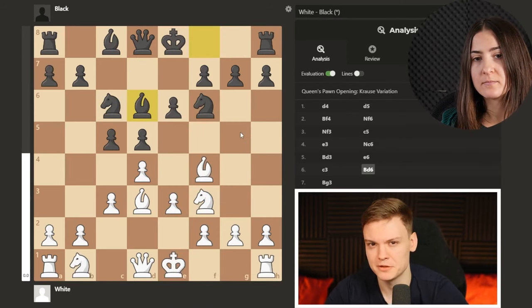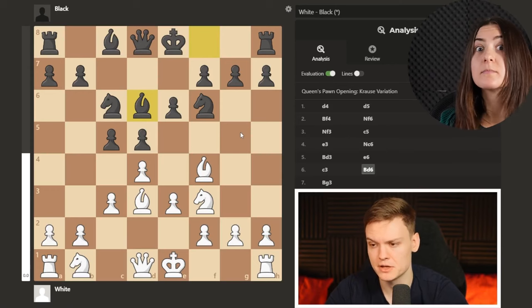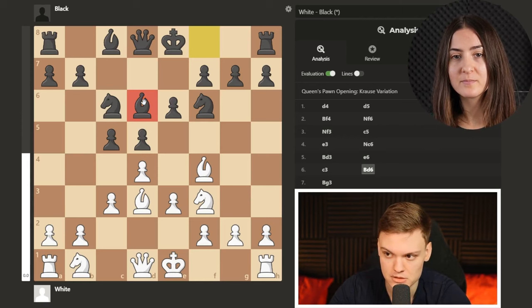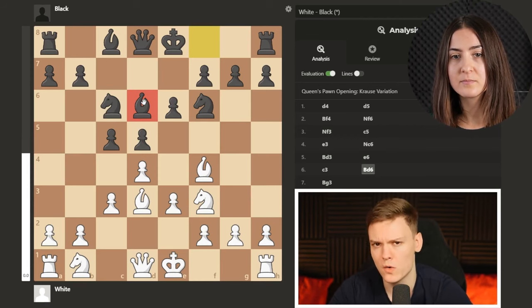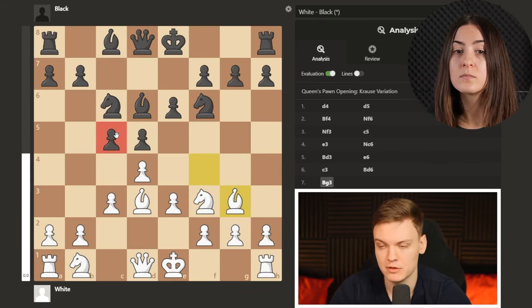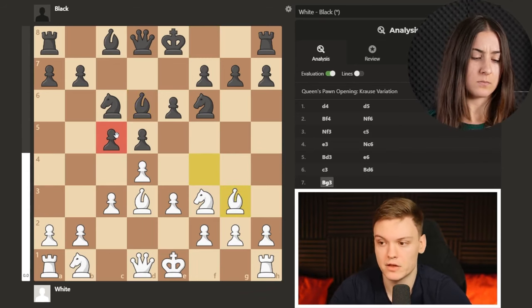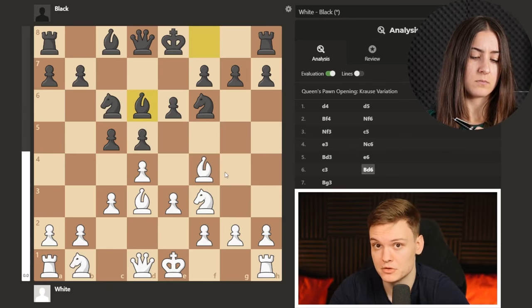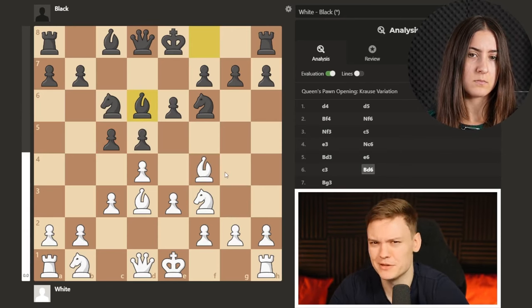Now that you know the move order and main plans, there are two typical tricks to pay attention to. When black plays bishop to d6, only play bishop to g3 when the enemy pawn is on c5; otherwise completely ignore it and allow the double pawns on f4, which is what will happen in most of your games.